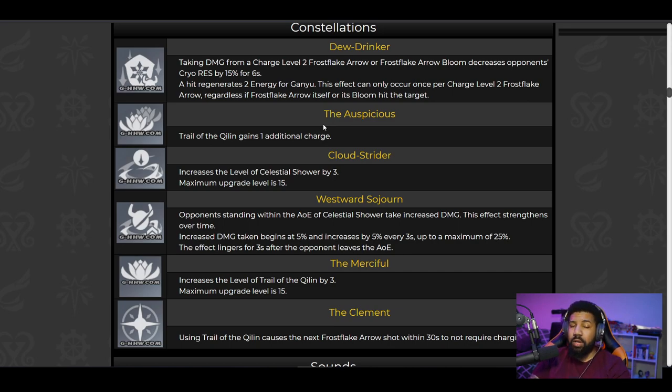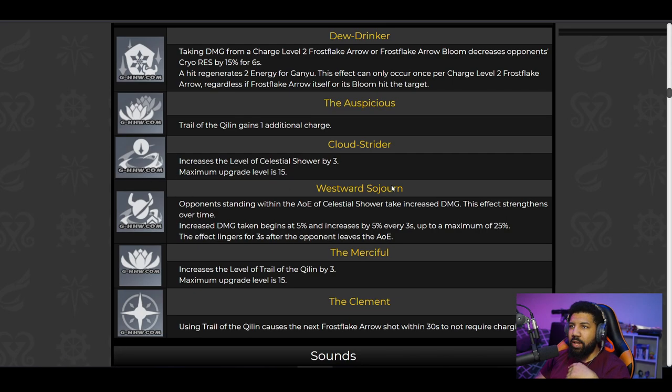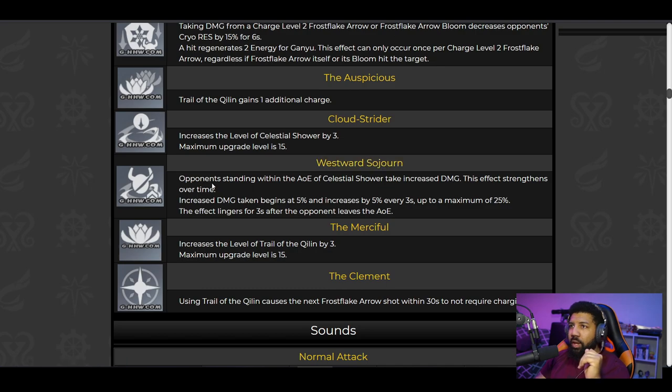Constellation three increases the max level of her skill by three. Constellation four, Westward Sojourn: opponents within the AoE of Celestial Shower take increased damage that strengthens over time — starting at 5%, increasing by 5% every three seconds up to a maximum of 25%. The effect lingers for three seconds after the opponent leaves the AoE. That's not bad.